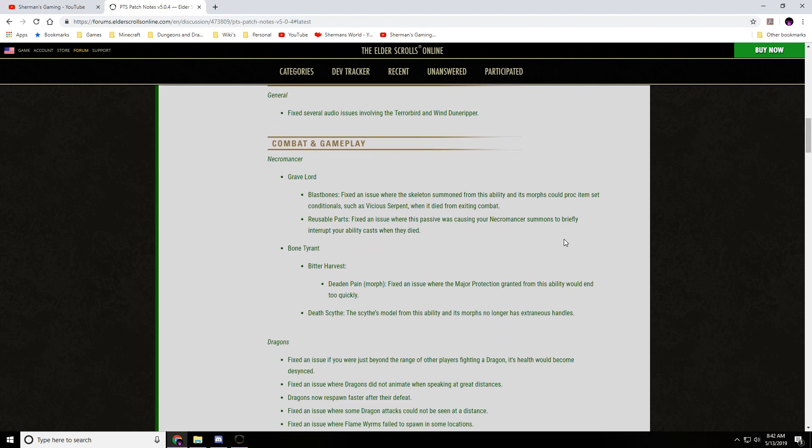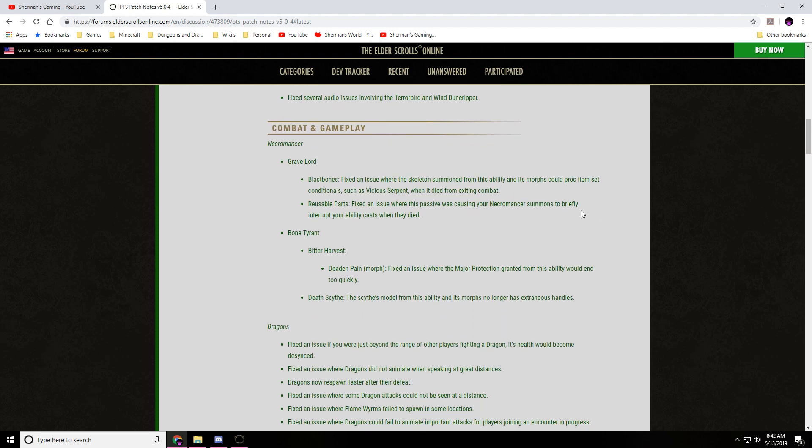So, Necromancer got some fixes. Blast Bones: fixed an issue where the Skeleton summoned from this ability in the Sunspire could proc item set conditionals such as Vicious Serpent when it died from exiting combat.